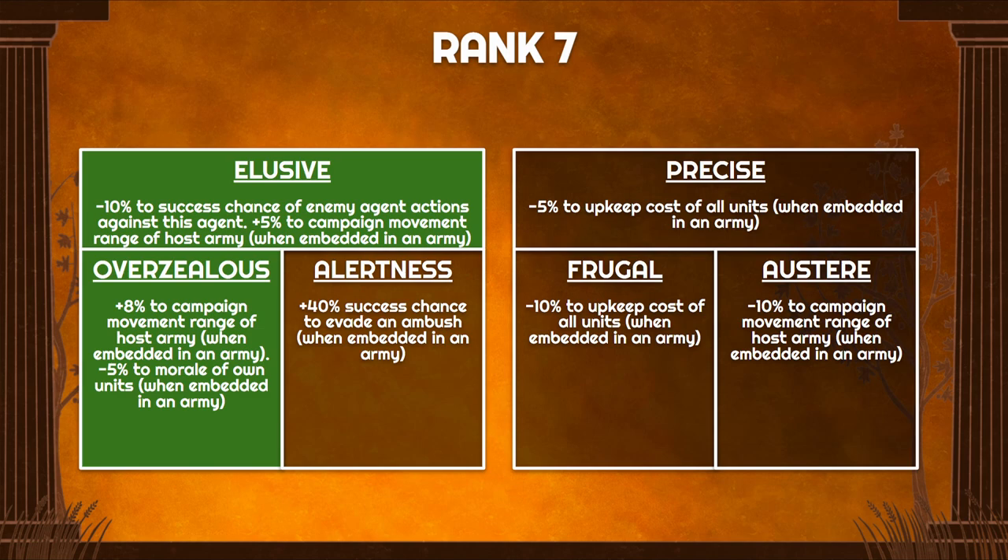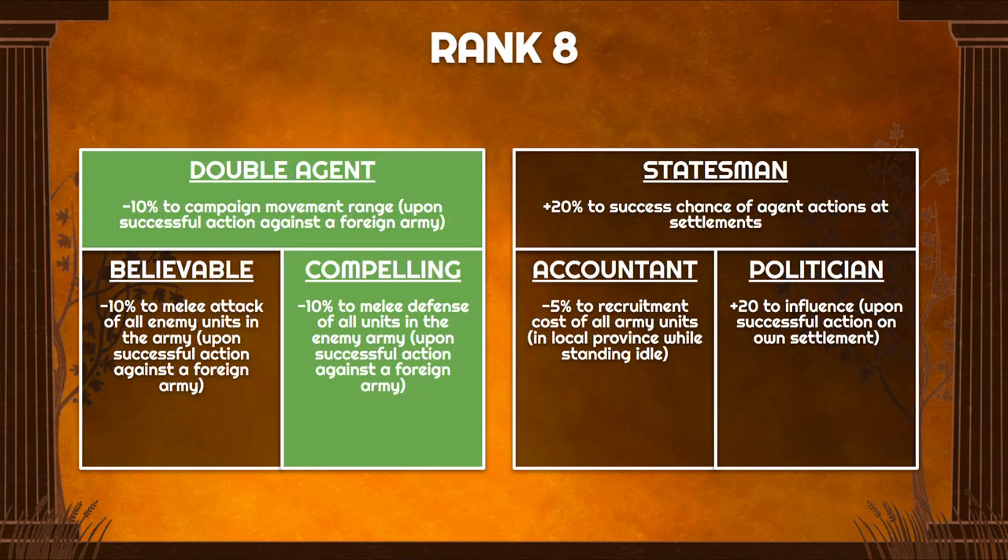If you're struggling with your economy you could go with Precise and Frugal for another 15% upkeep discount, but I prefer the extra 13% to campaign movement range. At rank 8 we have Double Agent and Compelling — reducing movement range of foreign armies and lowering their melee defense. Alternatively, Believable lowers enemy melee attack, which is better when running a heavy melee army engaging head-on. If you have any ranged component, lowering enemy melee defense is generally better as it increases your hit rate overall. Against naturally defensive units like Hector's armies, the melee defense reduction gets a lot of value.